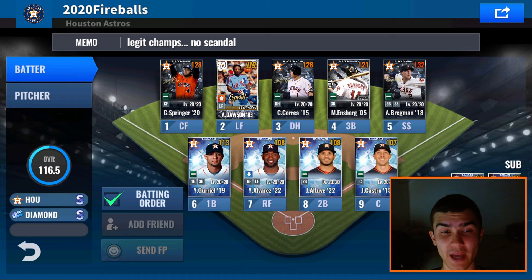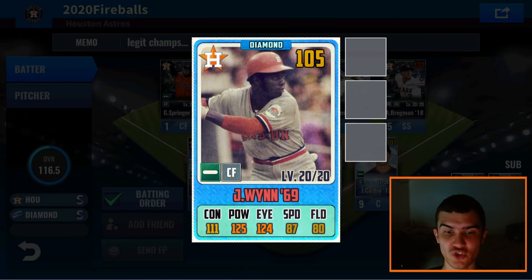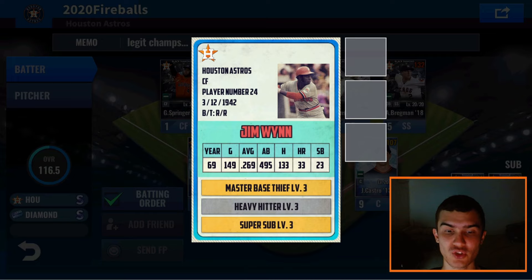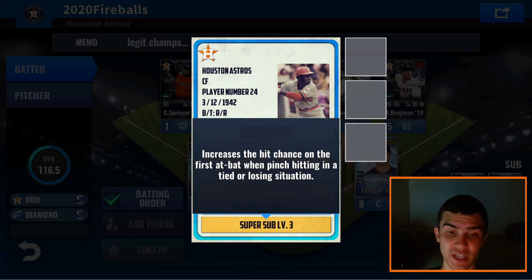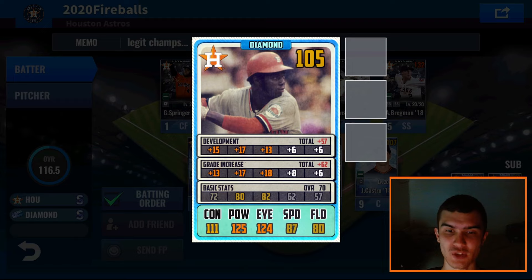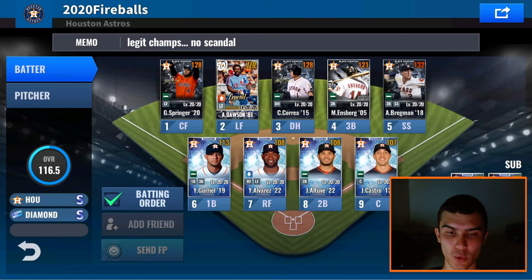Taking a look at the batting order first — nothing has changed as far as my one through nine guys. But I did add two new players on the bench, and they're both vintage cards. The first one is Jim Wynn from 1969 — a great hitter I snagged from the offseason player draw event right before they removed it. 17 to power, 15 to contact, 13 to eye, and only 12 to the right side. Since he's on the bench I wanted to get super sub on him, and I was lucky enough to get a triple three super sub skill set with master base thief and heady hitter — not bad at all. He'll most likely pinch hit for Yordan Alvarez since he's the only outfielder near the back end of the lineup.